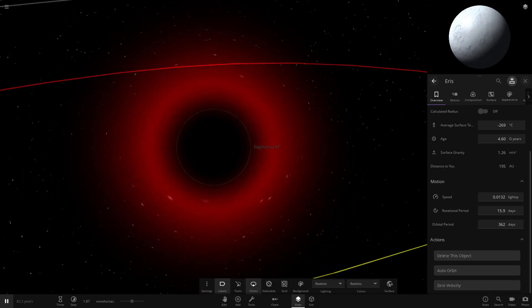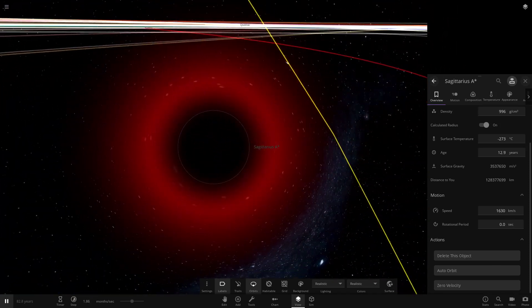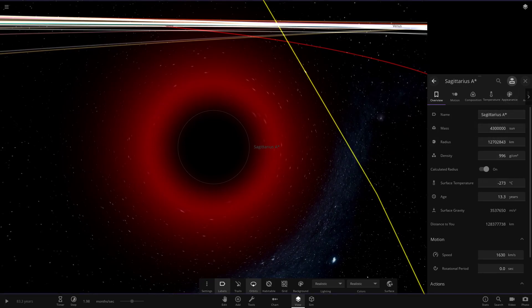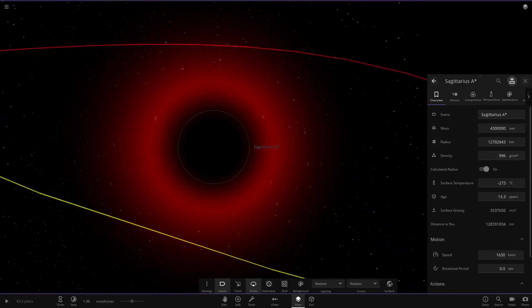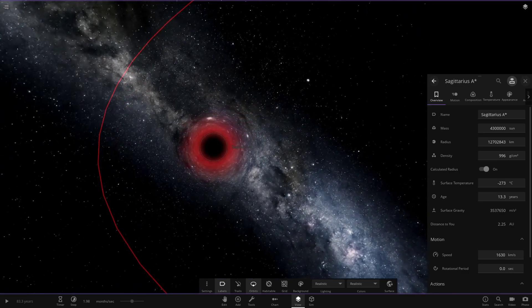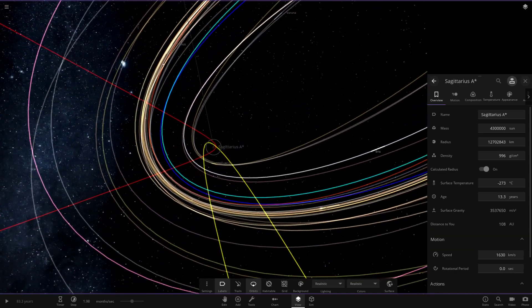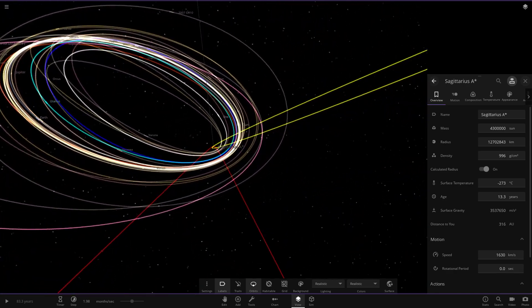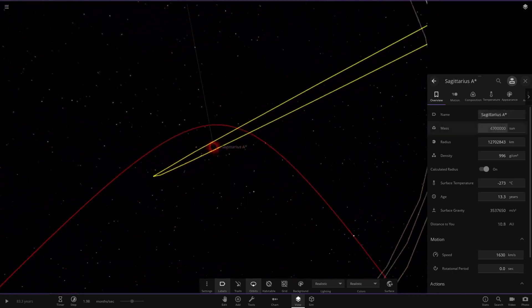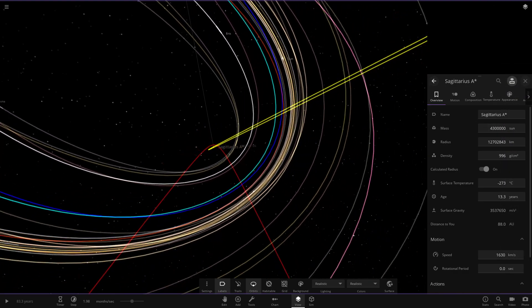That does it for what if Planet 9 was replaced by Sagittarius A — a very, very dangerous object. And it's nowhere near the biggest black hole either. This black hole does hold a galaxy together after all — the Milky Way is all controlled by this guy. You can see that the center of the Milky Way has a massive effect on our solar system. Due to how much mass this object has, that's quite a lot of size there.